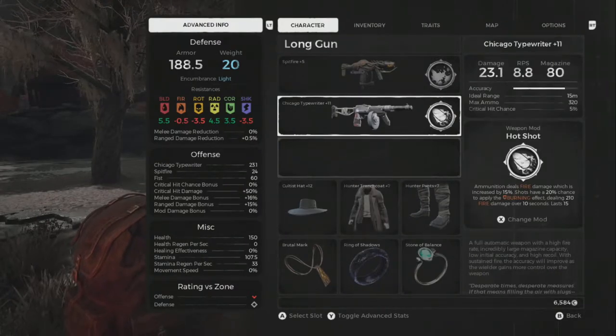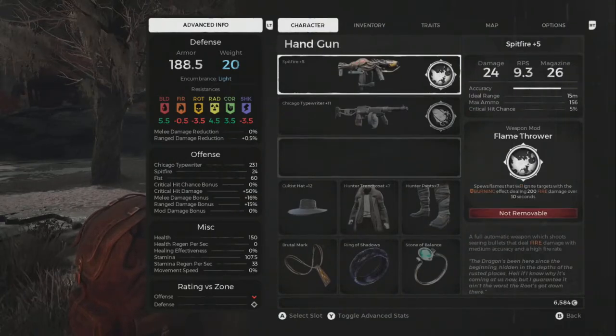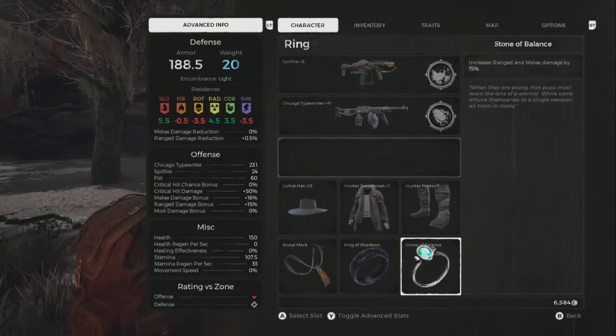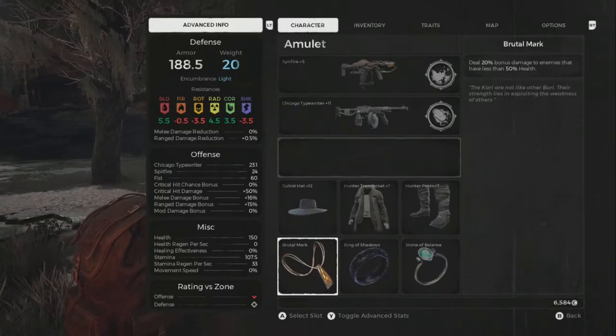So the Tommy Gun is definitely the key. Hot Shot just deals more damage and it just allows the Tommy Gun — or the Chicago Typewriter — to shine. The only reason I have the Spitfire is I have a backup flamethrower, which is very helpful in certain circumstances. I got the Stone of Balance — it's okay, I'm glad to have a little extra damage so I won't complain too much. The Ring of Shadows is one of the things that really, really helps tie this together. And the only thing that's not found on Earth is the Brutal Mark, and that just helps me finish out somebody after they're down a little ways.